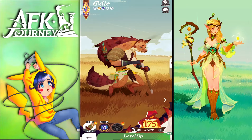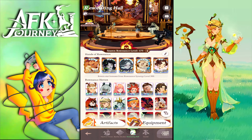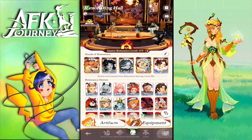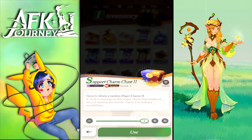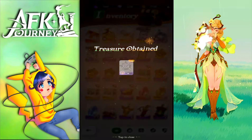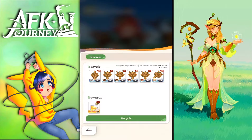I finished equipping everything to every unit, but I didn't have duplicate charms to recycle yet. From the inventory, I used a charm on Smoky and got a random one for Rowan — which is actually great because now Rowan can be equipped with all three charms for the set bonus.